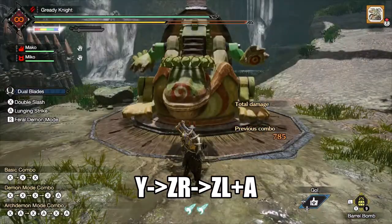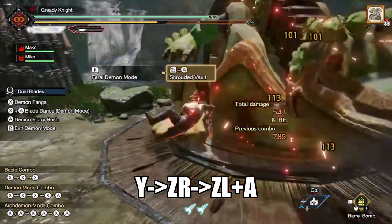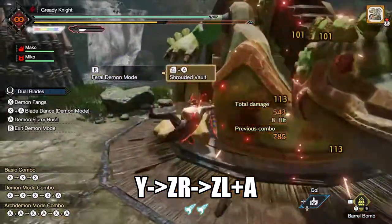Dual Blades can use demon dance followed by shrouded vault, but it doesn't really contribute anything that you can't already do from regular demon mode gameplay. You lose a wirebug and it leaves yourself wide open to any follow-up attacks from the monster.